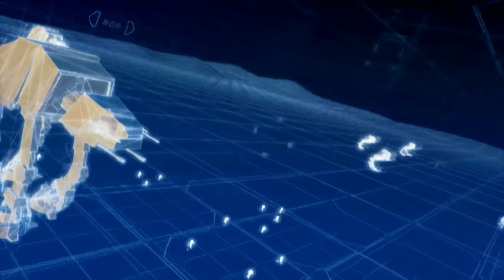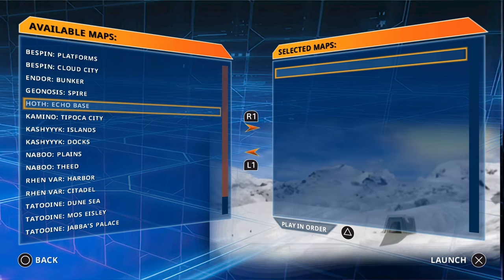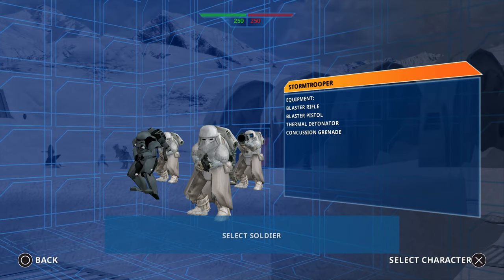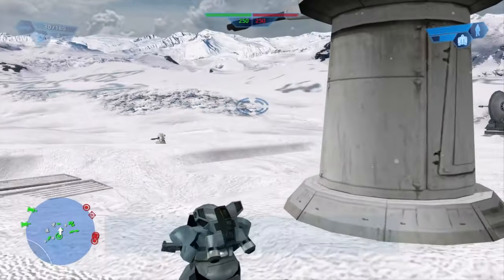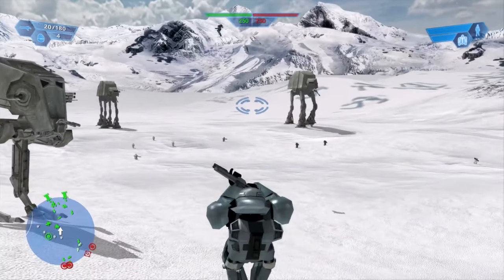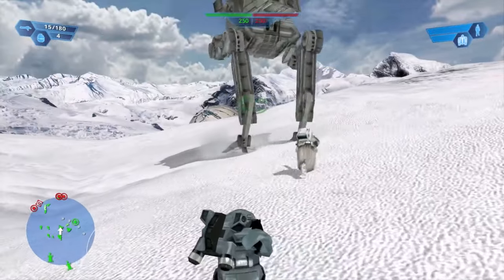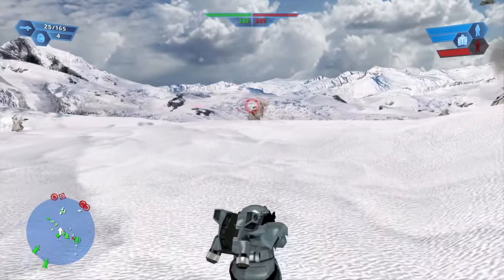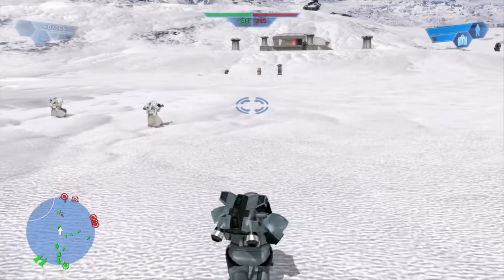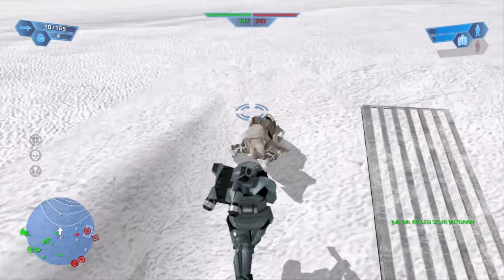Now in single player mode, going into instant action on Hoth — look at this. Everyone is absolutely tiny. All the teammates are just really, really small. They just look so dumb. Basically this makes everyone the size of an Ewok. I wish new games did this sort of weird little cheats and stuff. It's a quite cool idea.